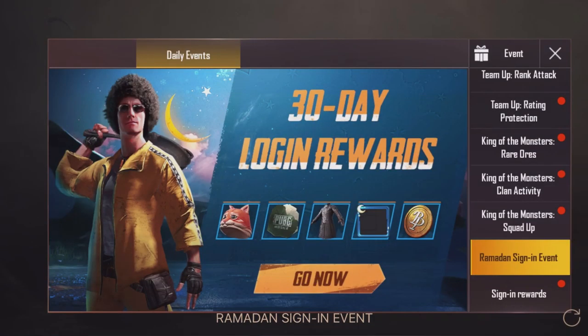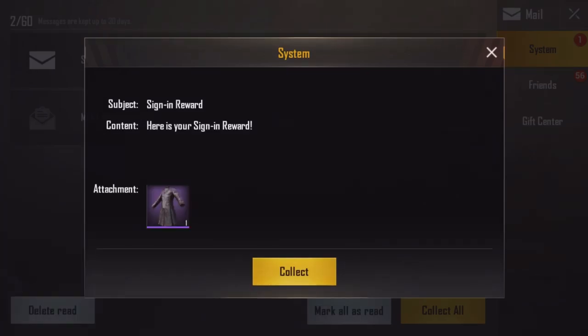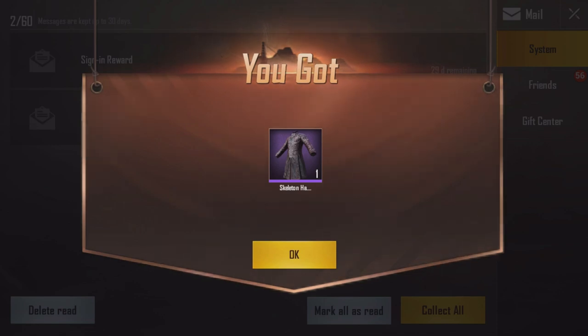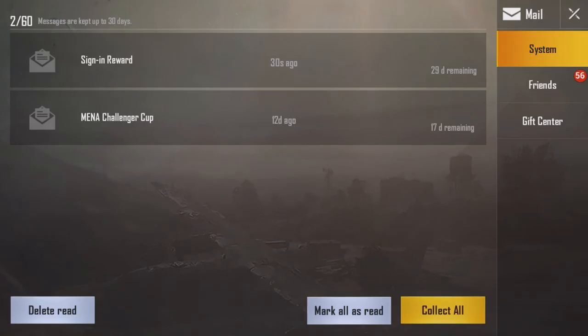After today it's not going to be there anymore. I finally collected it — we're going to click off, come over here to the mail section where you can see it's a sign-in reward. We're going to click on that, click collect, and we finally got this free outfit. It was actually really easy and simple. This is honestly a pretty good outfit — it says 'Talk to the Hand' and it is an epic item, which is pretty crazy especially since it's a free piece of clothing.